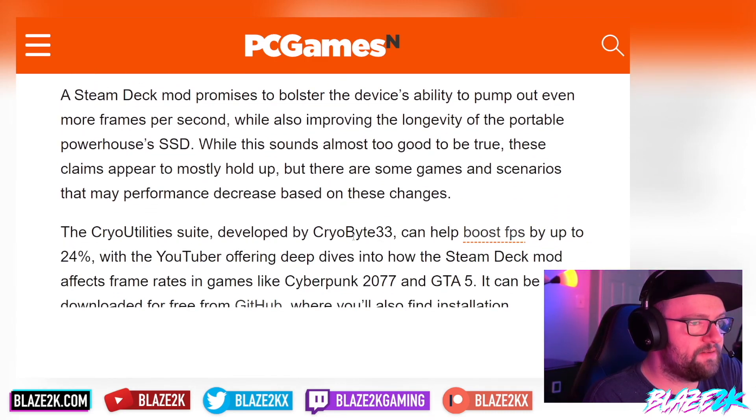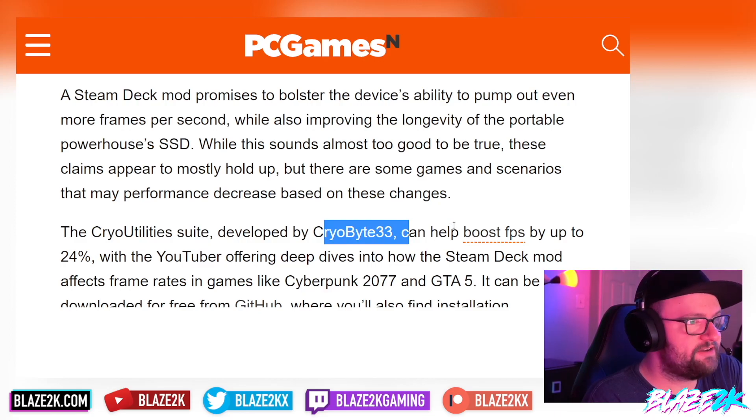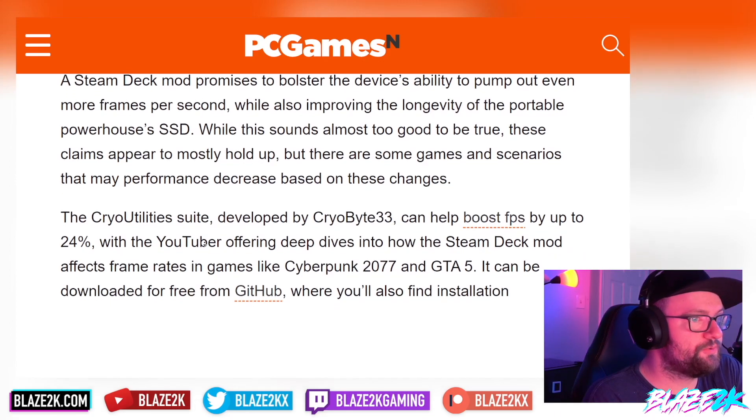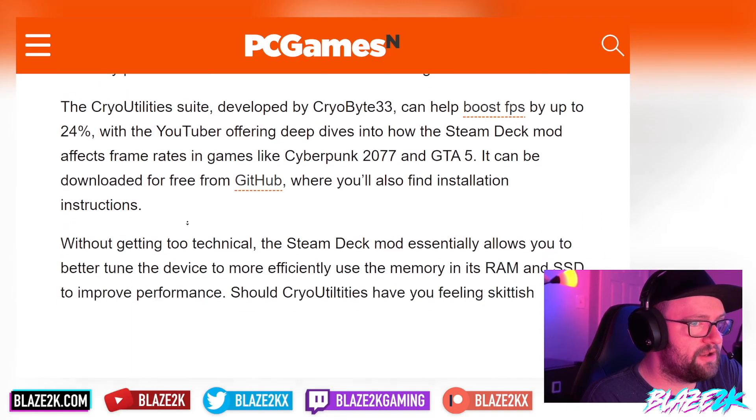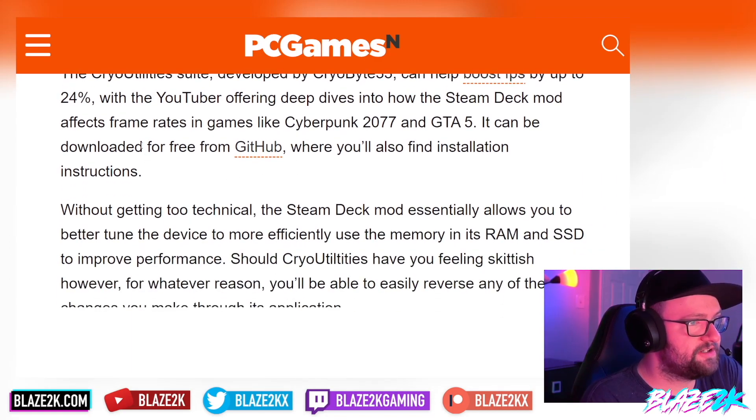The Cryo Utilities mod, developed by CryoByte33 — you absolute legend — can help boost FPS by up to 24%, with the YouTuber offering deep dives into how the Steam Deck mod affects frame rates in games like Cyberpunk 2077 and GTA 5. It can be downloaded for free from GitHub, where you'll also find installation instructions.